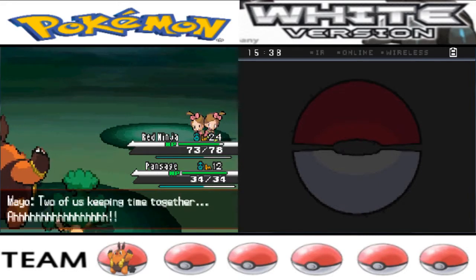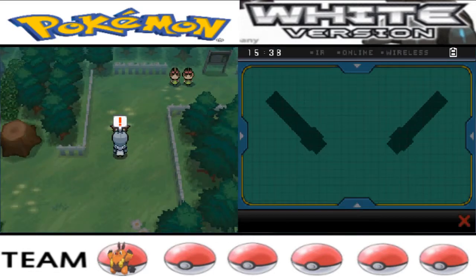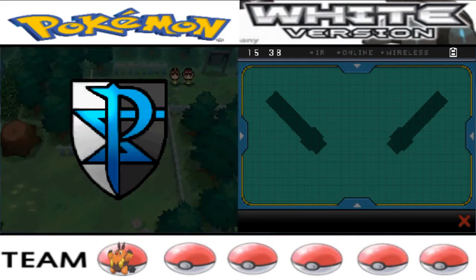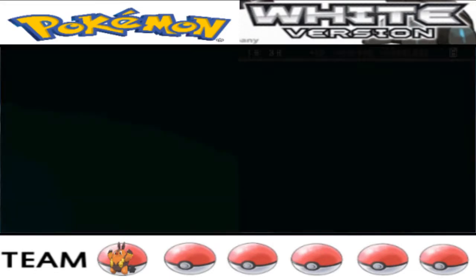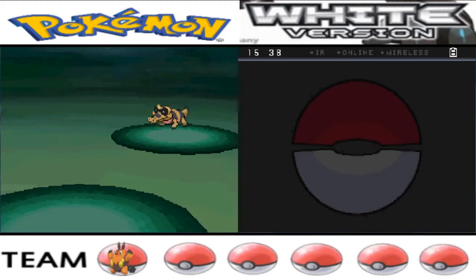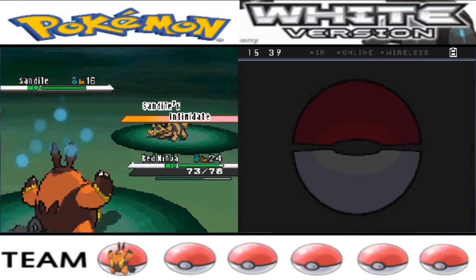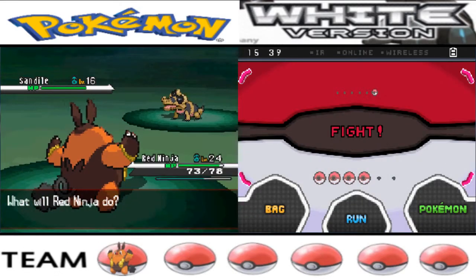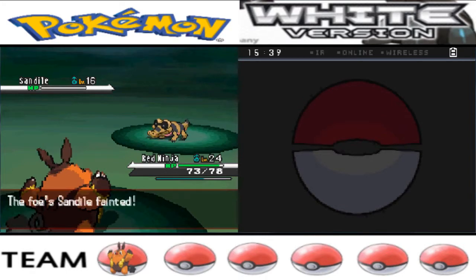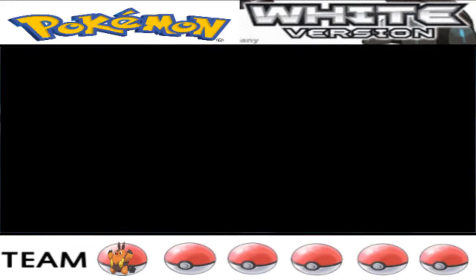Alright, Twin Mayo and May — that's different. There's a Team Plasma grunt. Let's see what they have — maybe a Sandile, oh cool, Krokorok. Actually it's Sandile. These are cool too — they're Ground and Dark type, which is pretty useful because there's an upcoming gym where Ground will be your favorite type.